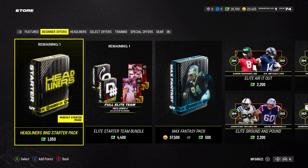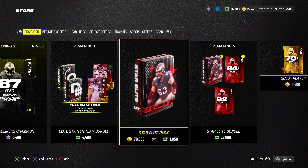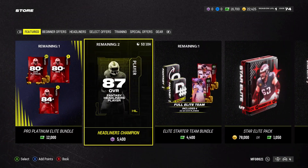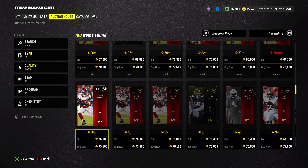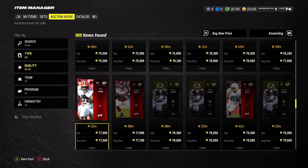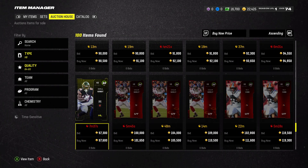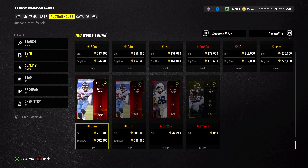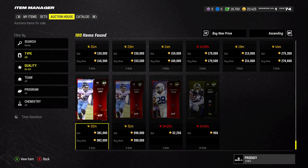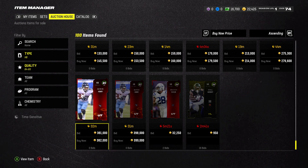I kind of want to do something else, but I think I'm going to save my points. So that was pretty much it. Derek Henry was probably the best pull we had. Let's see how much he's selling for on the auction house right now. He's going for 382,000 coins right now, and we got the platinum — that's a huge pull.